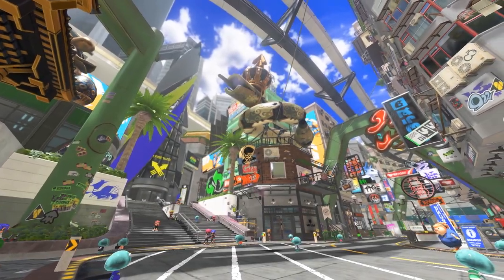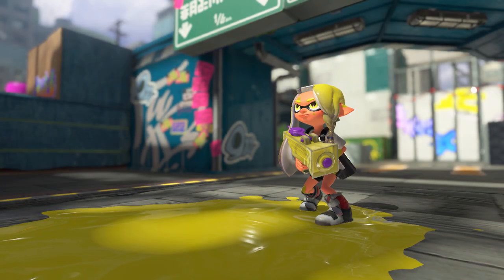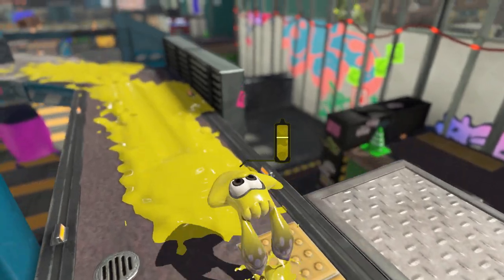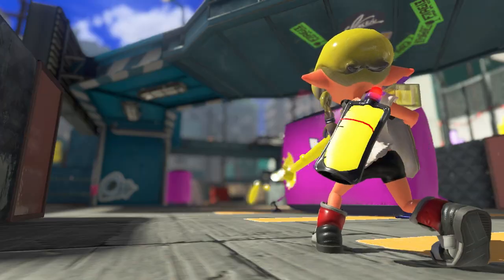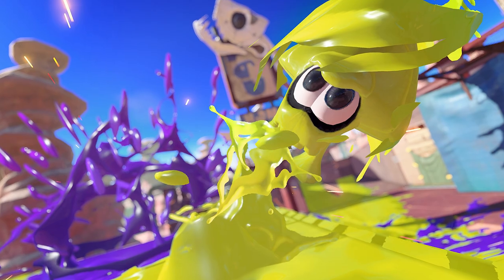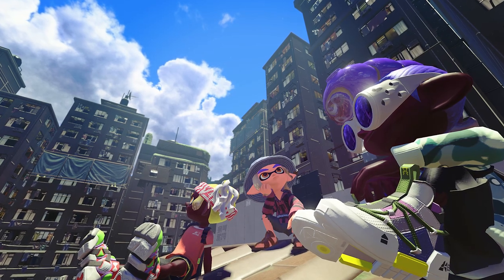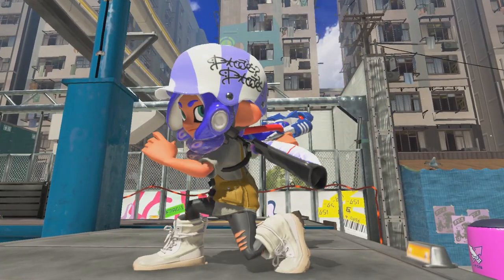Hello everyone. Hope you're all staying fresh. We're the researchers from the Squid Research Lab. We're simply fascinated by what these inklings can do — they can splat ink in kid form and smoothly swim through it in swim form. We've been studying their biology day and night. Today, we'd like to share some new findings on these inklings while providing summaries throughout. Of course, what goes for the inklings also applies to the octolings.